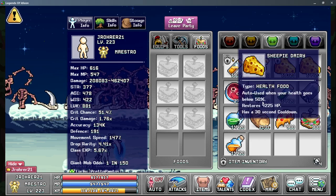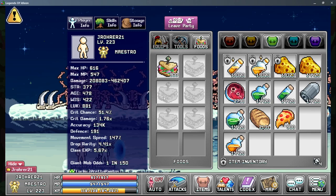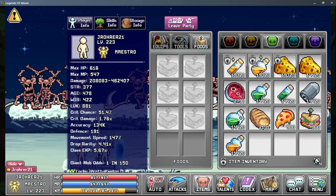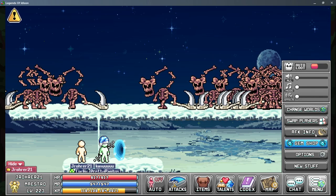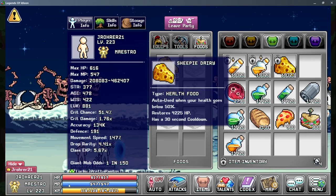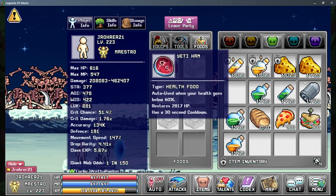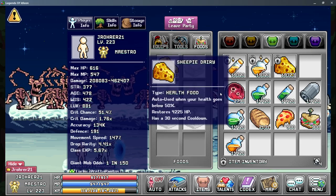I want to talk about how ridiculous HP food is. Let's go ahead and equip some sandwiches. Nothing has changed to my stats — I just have some healing food now, 56 HP restored. How about putting some cheese on? Three percent. You'll notice this heals way more HP than I have, but the cheese still gave me more survivability than the ham just because it's a higher number.